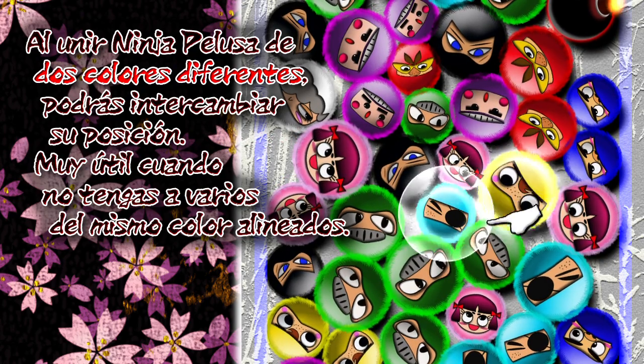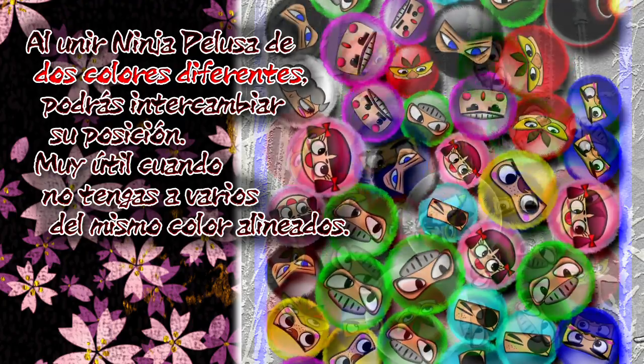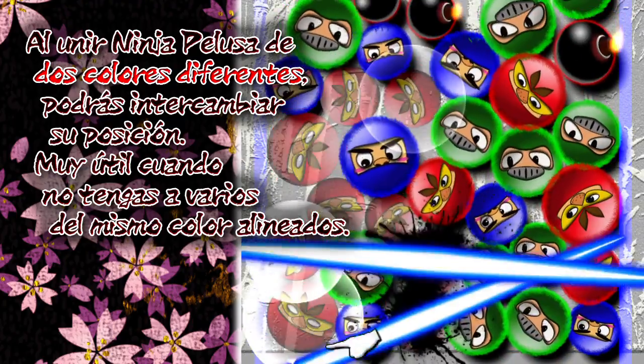You can swipe over two furball ninja of different colors to exchange their position. This is useful if you cannot find two of the same color together.